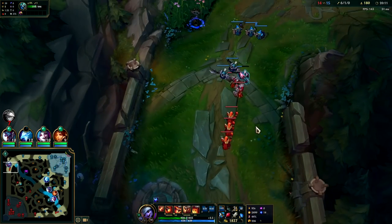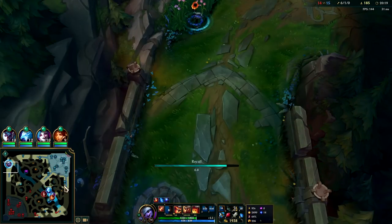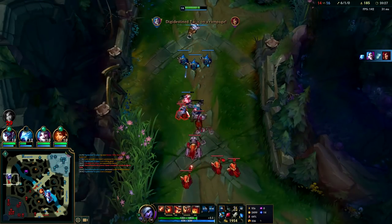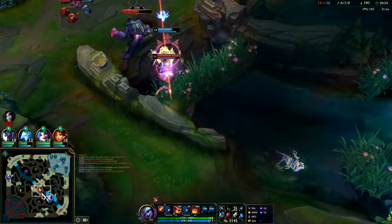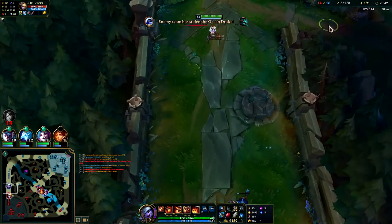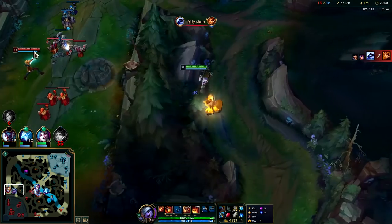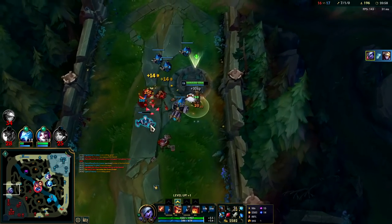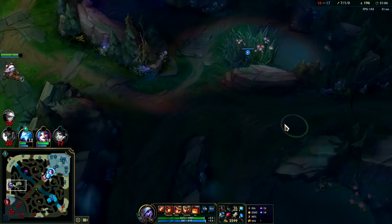She doesn't know where to go right now — she must be roaming mid. I can almost afford Hull Breaker. The enemies are going to fight on dragon. Massive pick from Anivia — huge! Xerath stole the dragon, that is tragic. Ezreal's about to walk into me. I have way too much life for him to do that — he can't just outplay me with skillshots. That was 20% life still — that is very substantial.